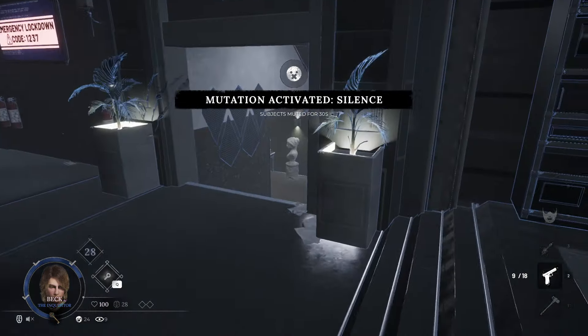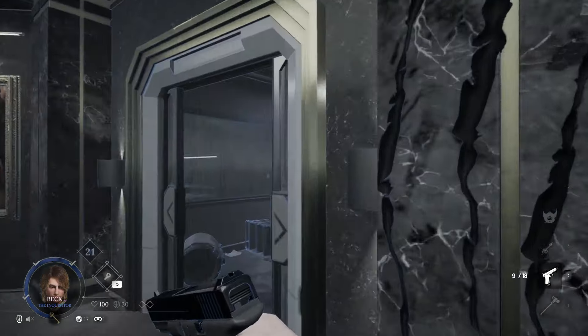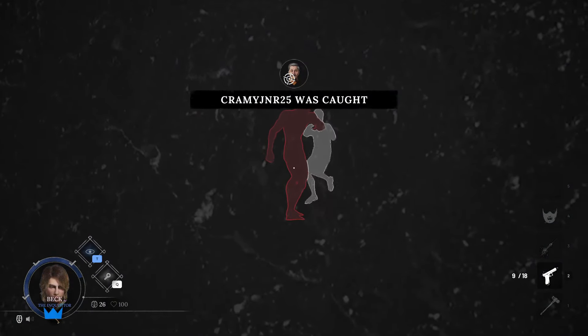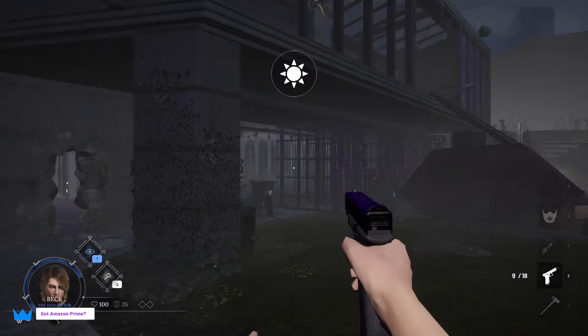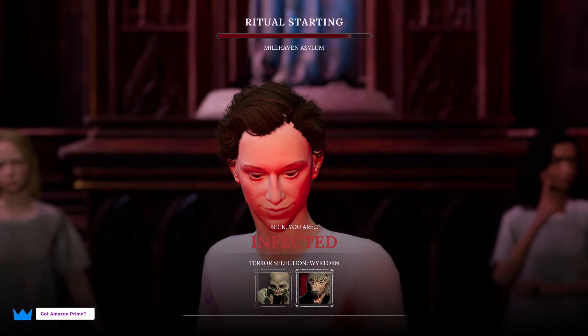There's no way for you to directly fight back against the terrors — the only way of survival is to get away. The only way to end the in-between is by someone either being caught and sacrificed, or by the time running out. Currently there are two different terrors: the experiment and the werewolf. Both have unique abilities and play very differently.